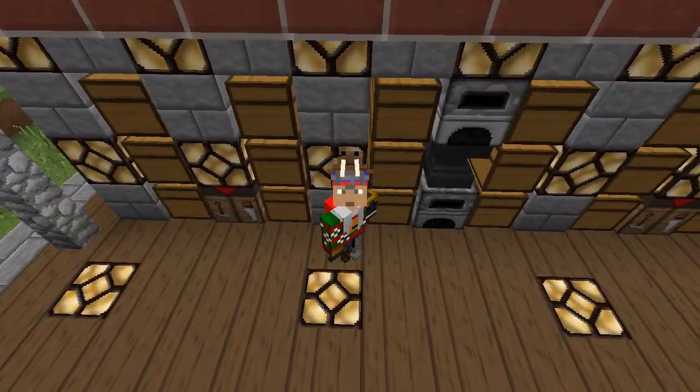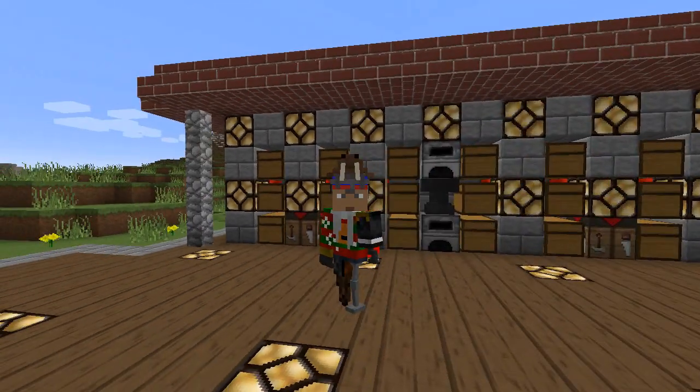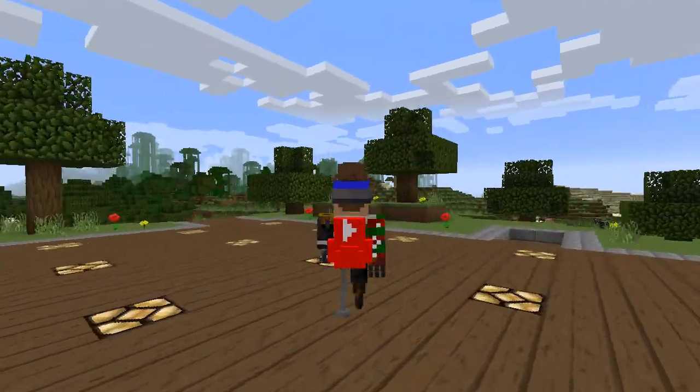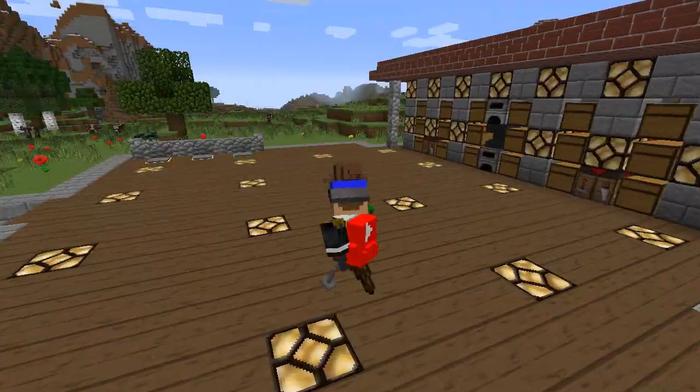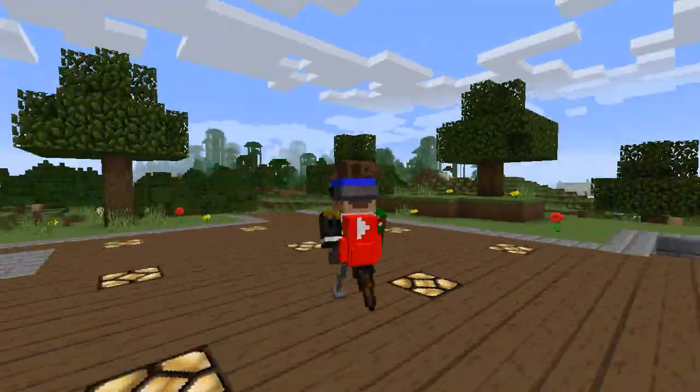There is a walrus on my head. He likes to chill up there, you know? He's my friend. He gives me company. Also, look at my back — my cool YouTuber backpack. This is where I keep all my videos before I upload them. Seriously, that's where they go. I'm totally not lying.